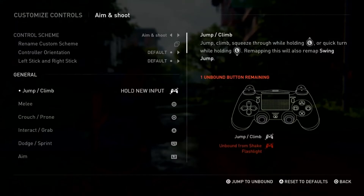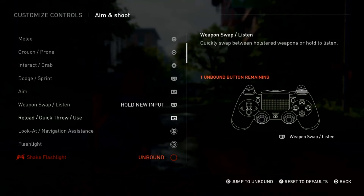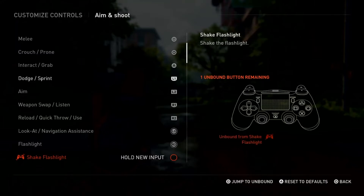When you do that, you'll see a message saying 'you have one unbound button remaining.' This means that by changing the button to motion sensor, you need another button for that action. You can press the Square button to jump to the unbound button and assign it something else.